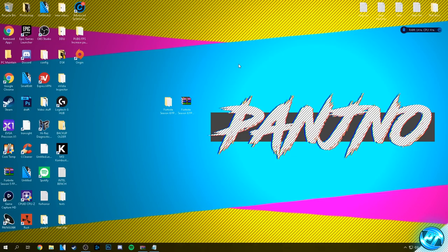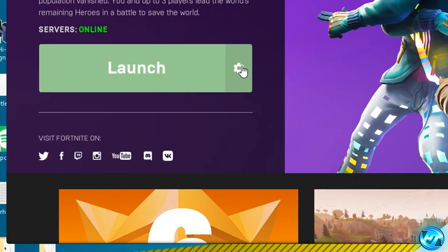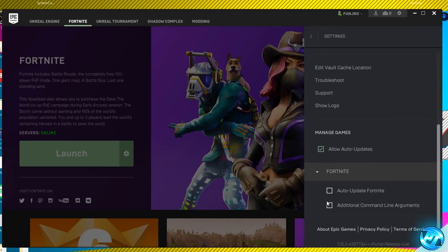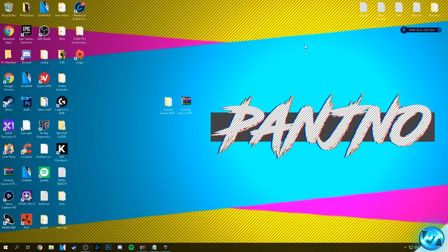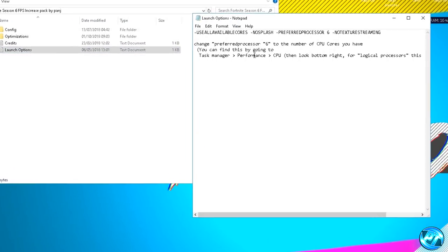To start off, we're going to install our brand new optimized Season 6 launch options. Navigate into the Epic Games launcher, go over to the Fortnite tab, go down to the launch option, click on the little settings cog and go down to settings. On the right hand side, go down into the Fortnite drop down menu and check the box for additional command line arguments. If you have any launch options already in here, delete and remove them, as they might differ from the ones provided and could actually hurt your FPS. Once cleared, minimize out of the launcher, double click into the FPS pack, go into the launch options text file, and you'll be given the launch options we're going to use.